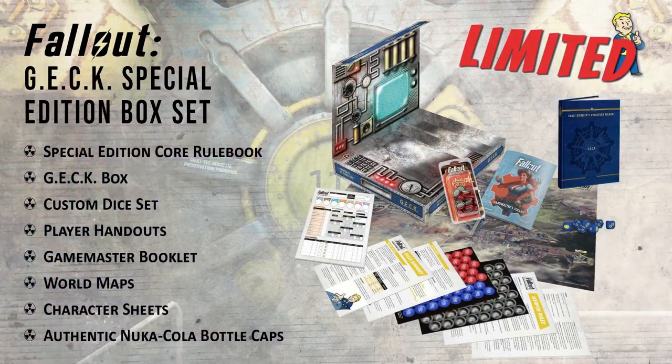The next bundle is limited edition — the GECK Special Edition Box Set. GECK stands for Garden of Eden Creation Kit, which is a super cool tie-in to the Fallout universe. This includes everything we've talked about so far, plus a limited edition GECK core rulebook with debossed graphic and gold foil, a limited edition GECK box that doubles as a handy GM shield and dice tray, and a set of Nuka-Cola caps — not die-cut tokens, but actual bottle caps made to resemble authentic Nuka-Cola caps, and they look pretty darn good.